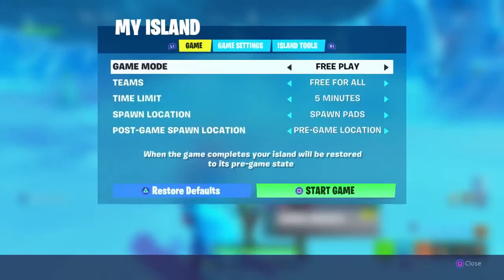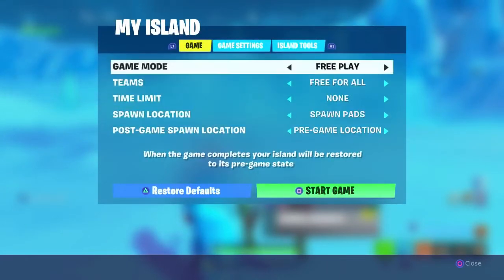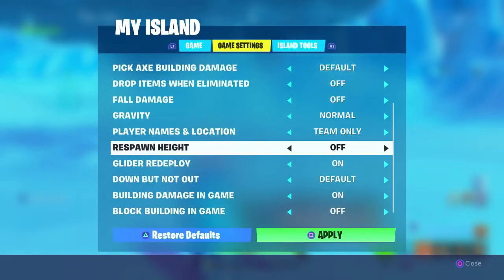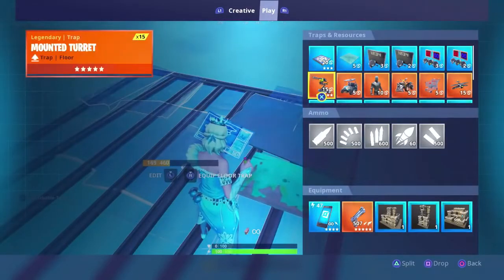Make sure that you go into game settings and make the time limit unlimited. Make drop items off, drop items when eliminated off, and respawn height off — you need all of these settings off for this glitch to work.